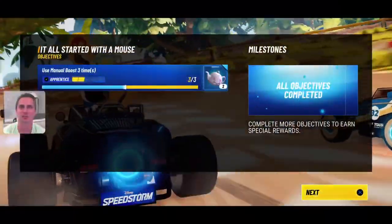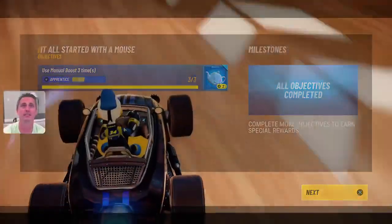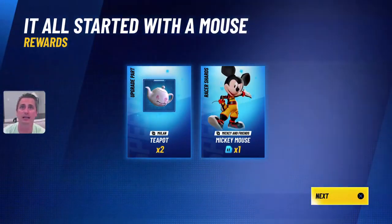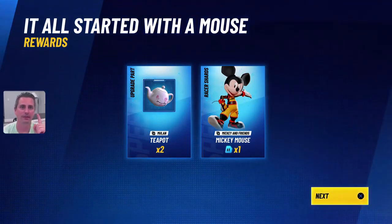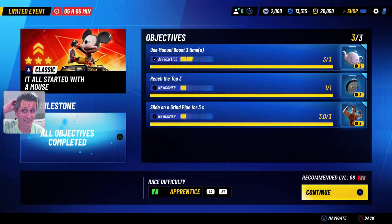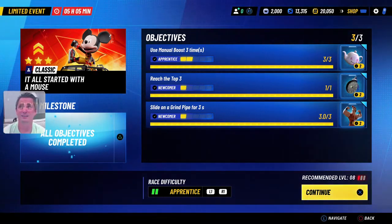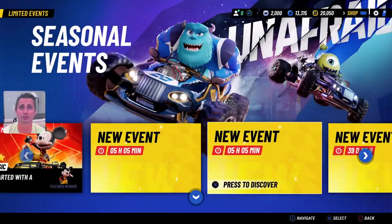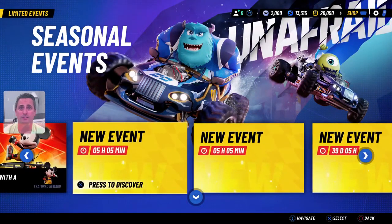Let's see what that special bonus is. We got the three teacups — those are probably going to be used to upgrade Belle and Beast characters. And we got one Mickey shard. The Mickey shards are great because that's going to help you get Mickey to the next star level. That's it for today on those special limited events — a new event comes tomorrow, so I'll have to check those out soon.